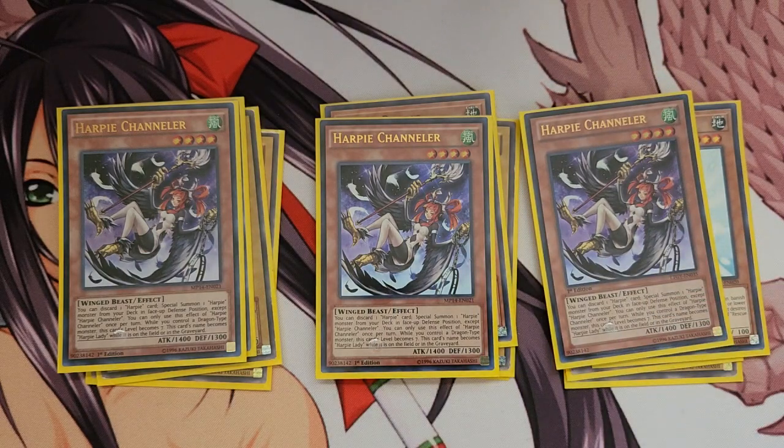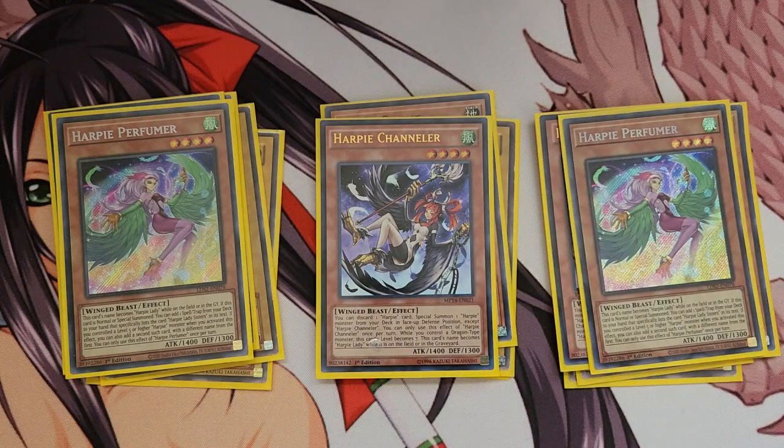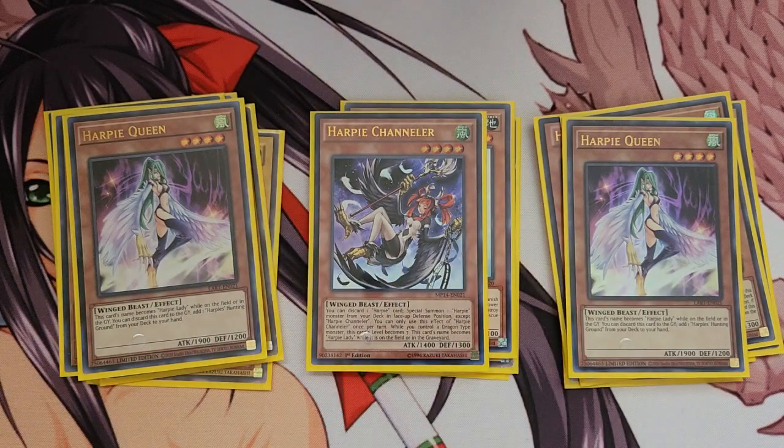Next I'm running three Hysteric Chandler — a staple in mostly every Harpy deck. It lets you discard a Harpy card from your hand, especially to special summon some Harpy monsters from your deck. I'm only running two Harpy Perfumer because I don't have enough — I do have more Perfumers but they're spread across my other Harpy Lady decks. I have like four Harpy Lady decks each with a different build. Harpy Perfumer, when there's a normal or special summon, lets you add a card that mentions Harpy Lady or her sisters from your deck to your hand.